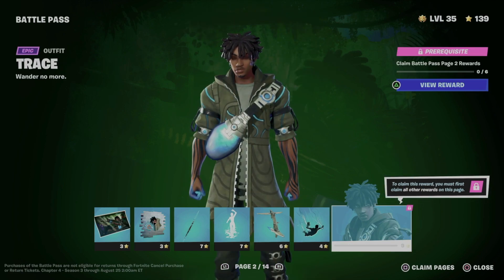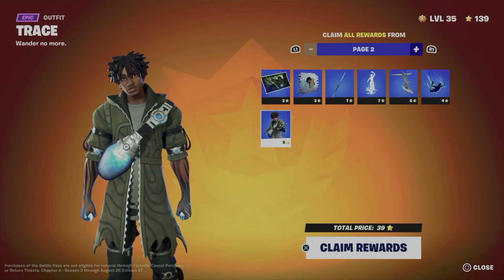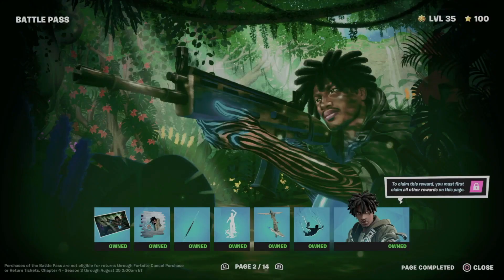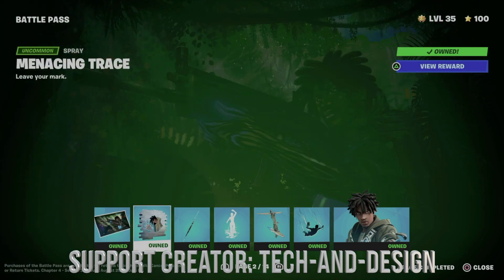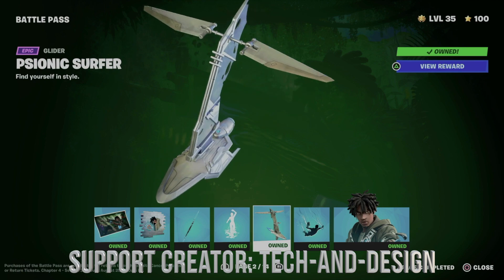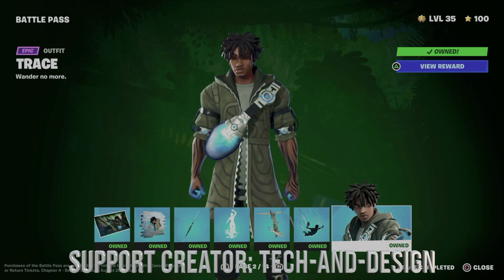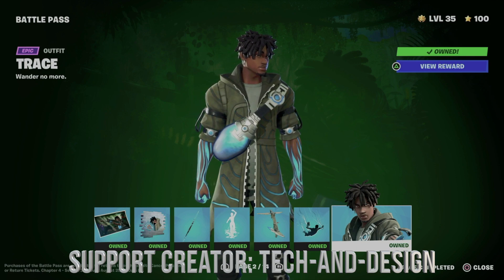Let's press Square to claim everything. We're going to hold X and we're going to see that we just got everything — this, this, this, plus this, this awesome glider, this and this.